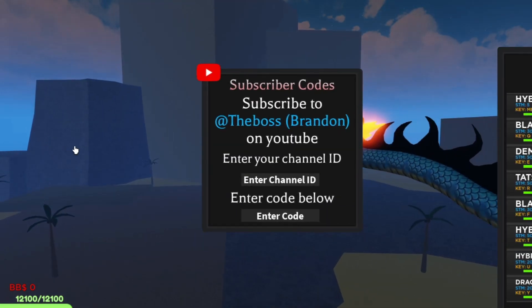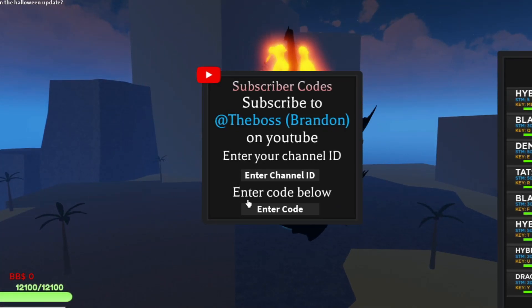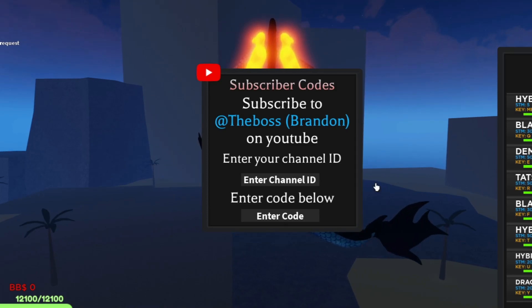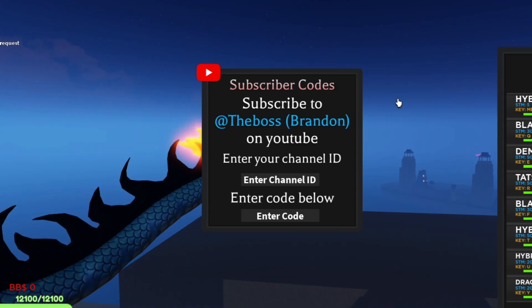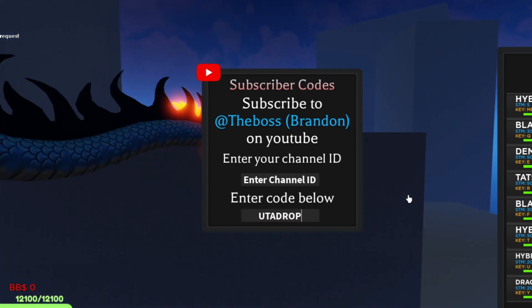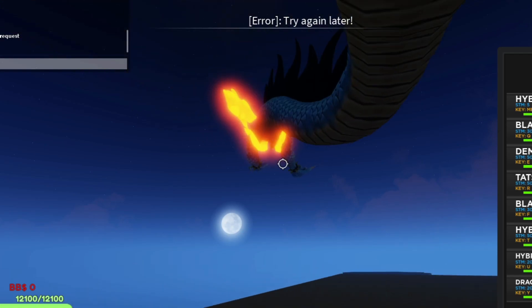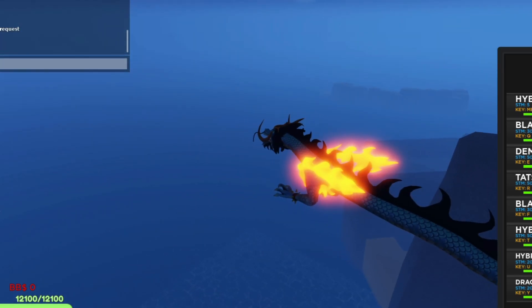We've got a UGC code which is 'UGC12', and if you're wondering, the UGC code won't give you UGC for some reason, but it will give you double XP. We've also got the 'UTAdrop' code. So yeah, those are another two codes that we've actually got.